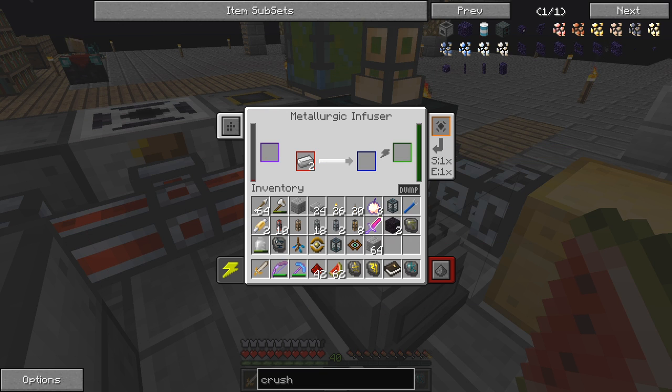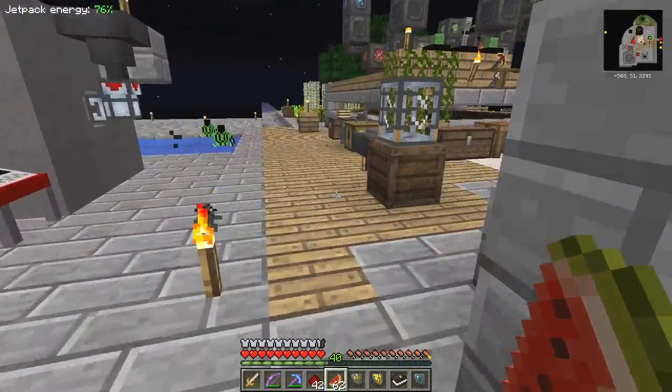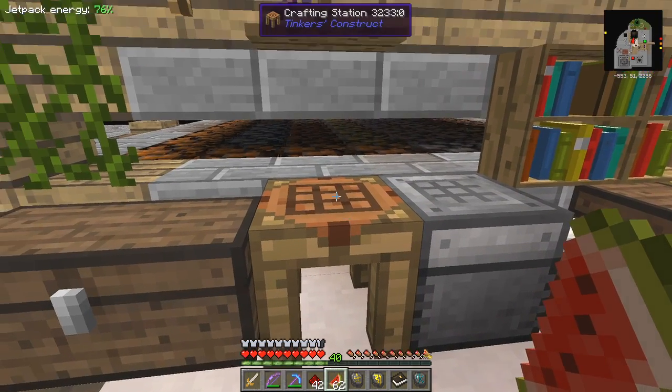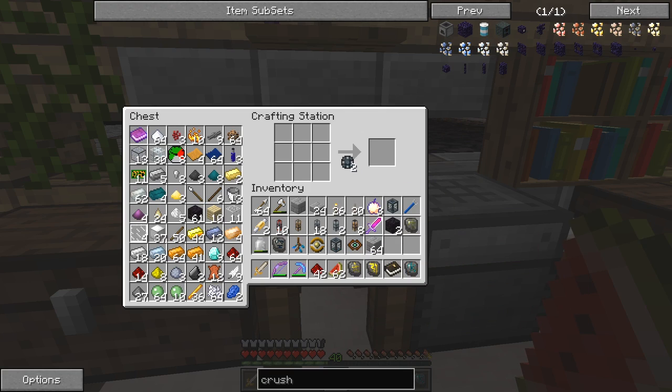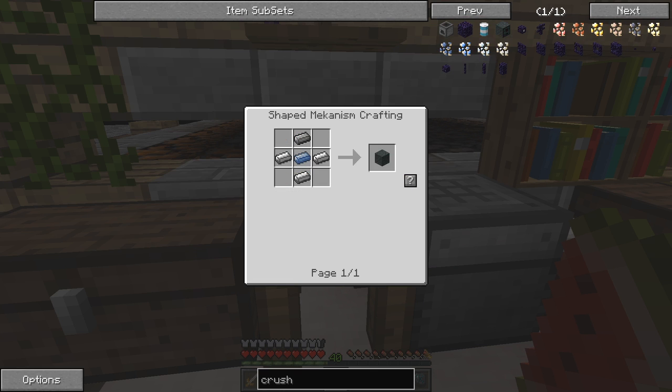I don't know much about Mekanism. Let's see - we have our two enriched alloys. I only need two, that's perfect. Now I need some redstone around these - it's just two like that and two like that - and we have two printed circuit controls. So now we've got to get a steel casing, which is one osmium ingot and four steel.